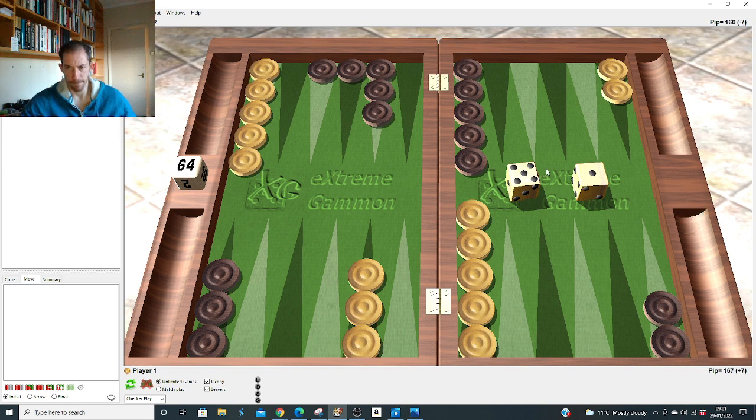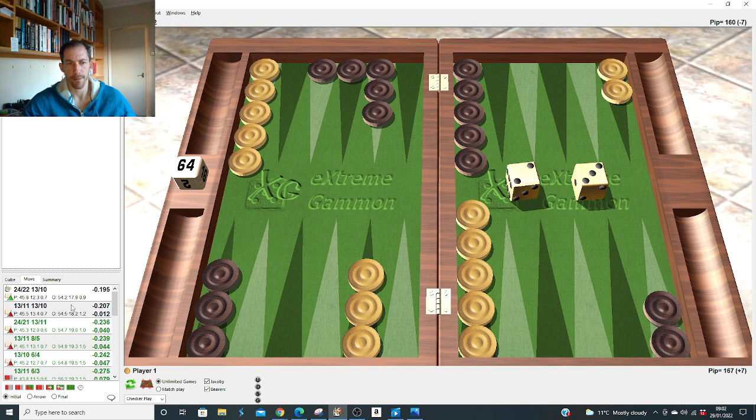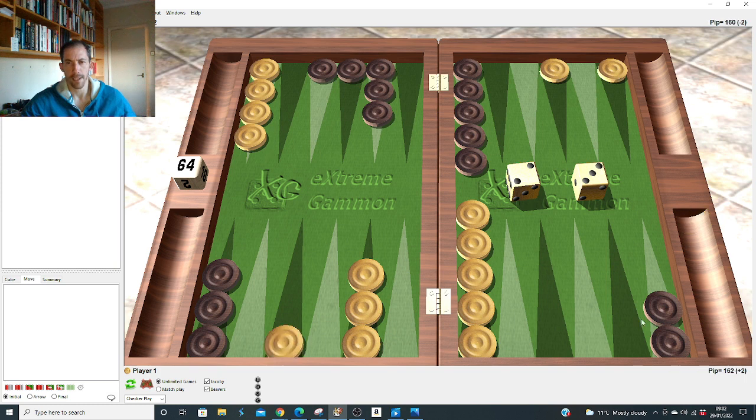Four-three after opponent's 4-3: we copy him and bring two down. Splitting just means he points on us too often. Three-two: one of these cases where bringing to 11 and 10 isn't as powerful as splitting to 22 — and it's right to split to the 22 by quite a bit. This is one of the exceptions: something like five-four or six-three hits on the outside making great points inside for him, so we need to get split. Just bringing two down doesn't give us as strong a counter.